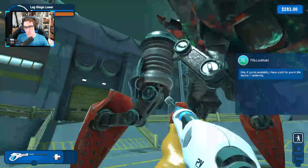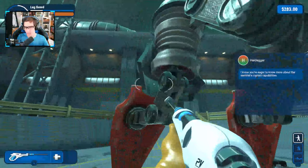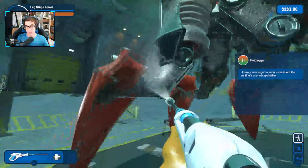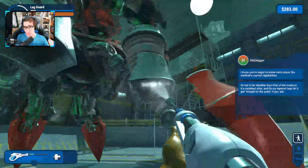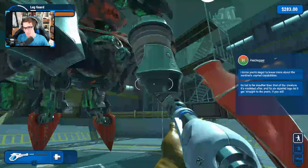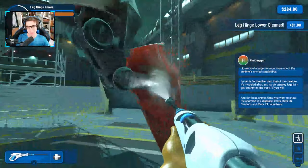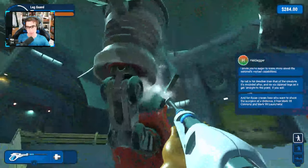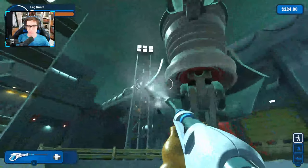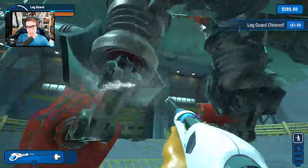Hey, I've got someone talking to us. 'If you're available I have a job for you in the sector seven undercity. I know you're eager to know more about the sentinel's myriad capability. Its tail is far deadlier than that of the creature it's modelled after, and its six tapered legs let it get straight to the point — if you will.' Ha, funny joke. And for those craving more info, I wanted to read that but I don't know how to get it back up now. Sorry everyone — you guys will be able to pause it and read it but I can't do that sadly.